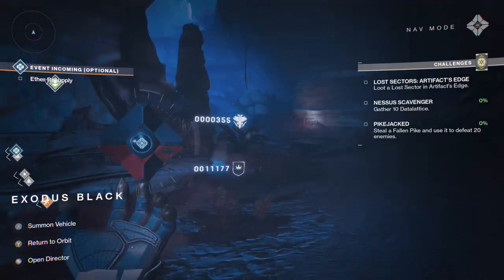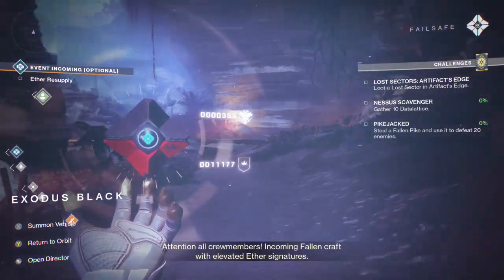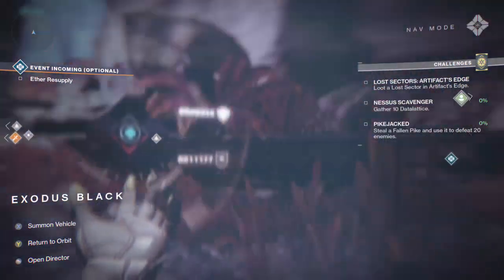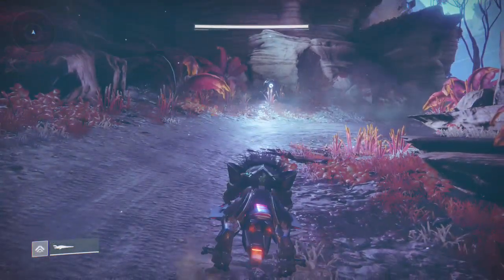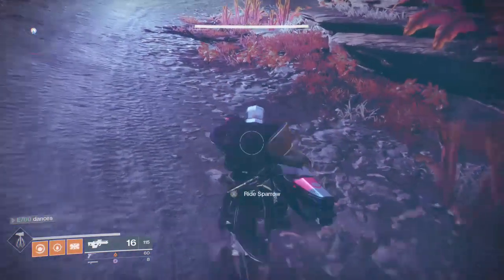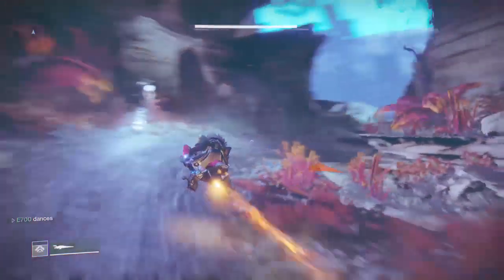What is up guys, it's E700, and today I'm going to be showing you how to do the Destiny 2 sparrow glitch. Basically, this is all you're going to do: summon your vehicle, get off your vehicle, get close to your vehicle, and then do the dancing emote at the same time. I'll show you in a second.